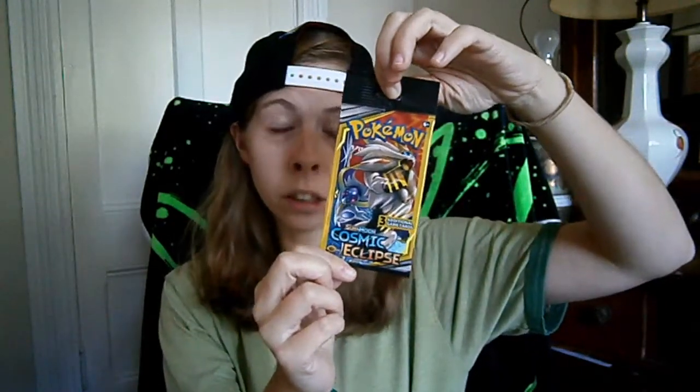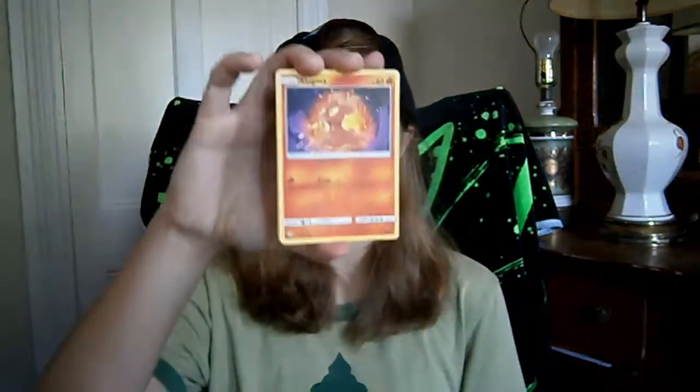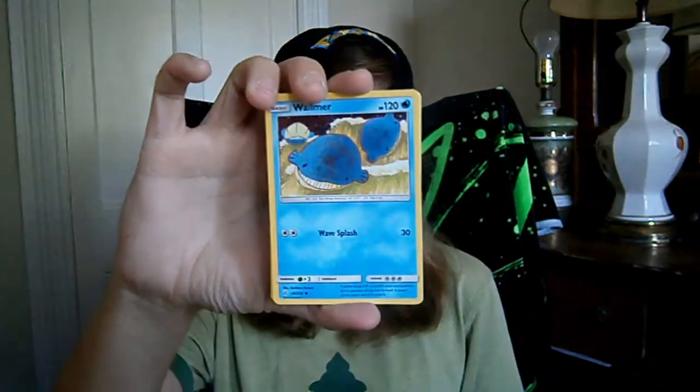Alright, last Cosmic Eclipse pack — can we get last Cosmic Eclipse pack magic? There are so many good cards in this set, but the pull rates are difficult. These Dollar packs: you are not guaranteed anything, but you can also pull anything, which I guess is the beauty of them. We got a Slugma, a Wailmer, and a Probopass.